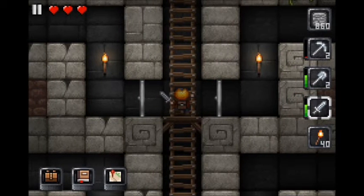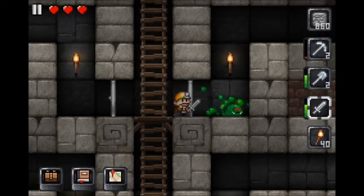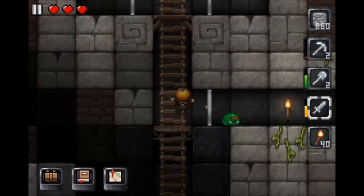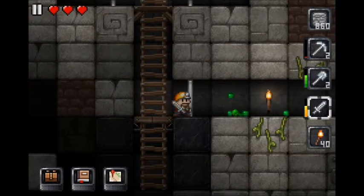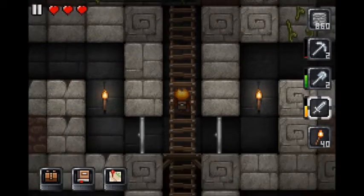I showed the golem and the rib sword — I forgot the full name — and a lot of people were asking how I got them. I did say how I got them but people were still confused, so let's see. There's not a golem in here right now.